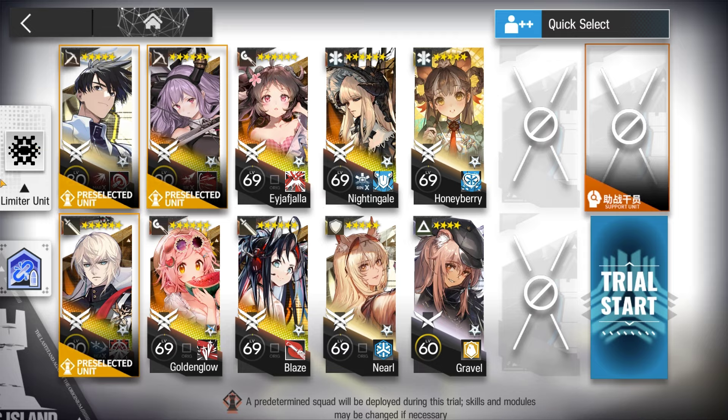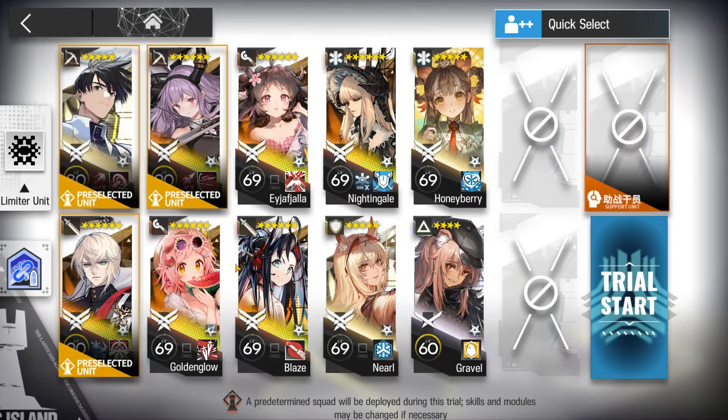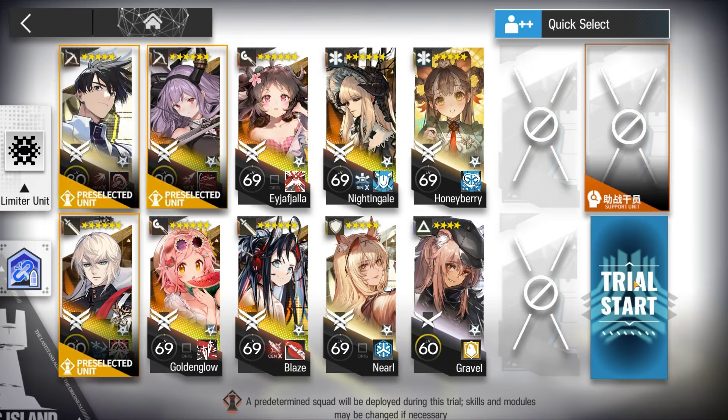Here's the squad composition: limiter unit, preheated core, 6-star as shown, masteries, plays with module. The highest and lowest HP will matter, so keep track.